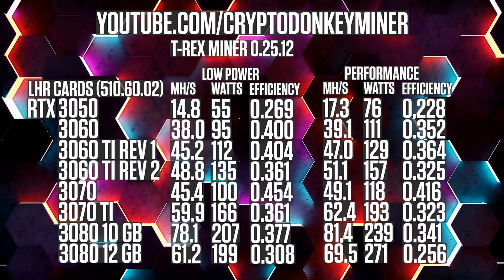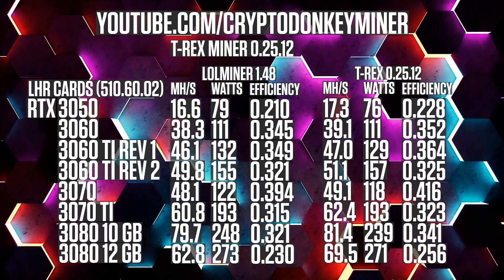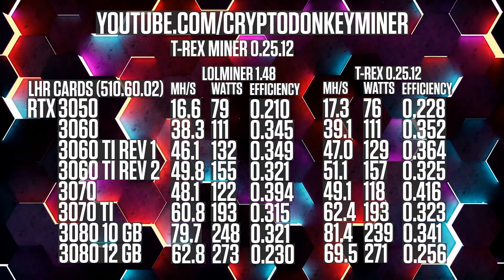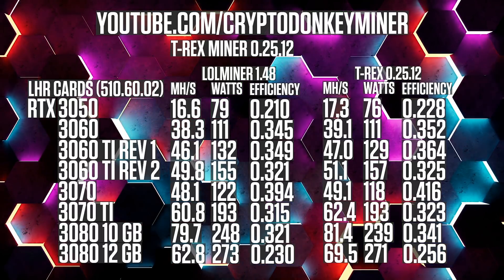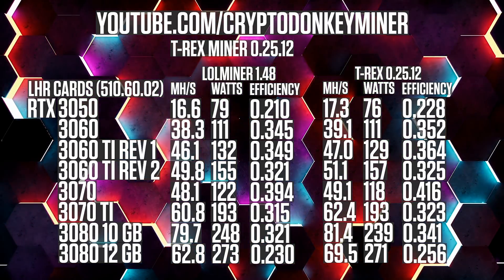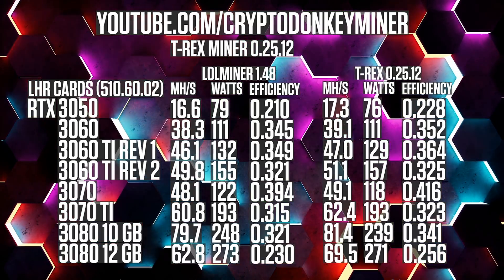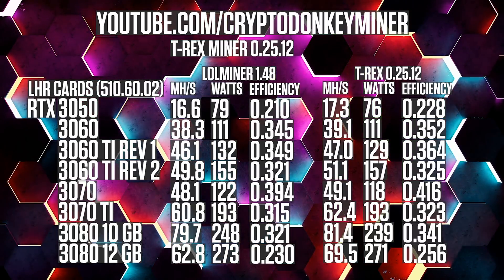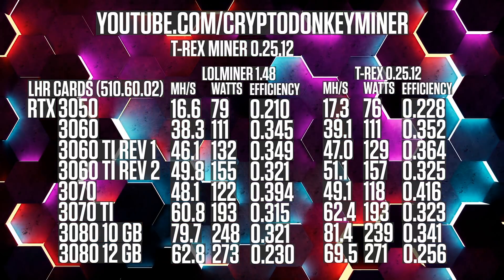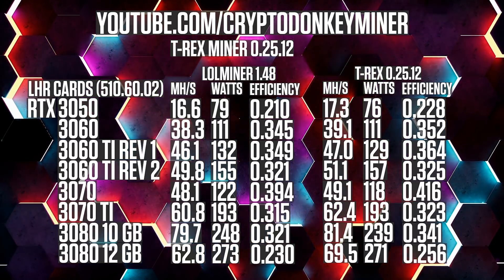Now let's compare the results to Lolminer. Throughout, we see T-Rex Miner winning, especially when it comes to GDDR6X. We also see some great improvements on the RTX 3080 12GB compared to my test with the beta version. Overall it looks pretty good. These are the two best miners currently when it comes to LHR unlock, and I really wish NB Miner would join the fight — so NB Miner, wherever you are, come play with me.